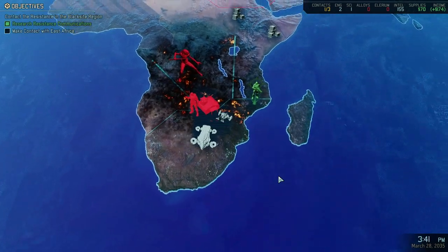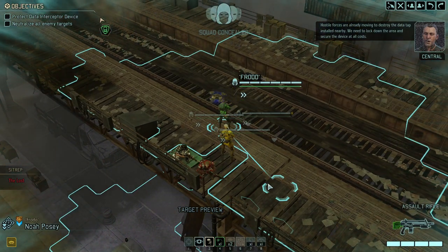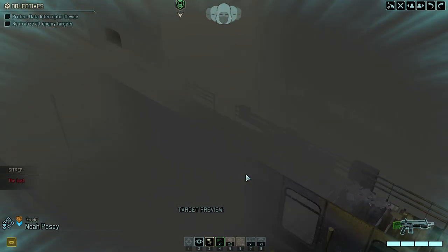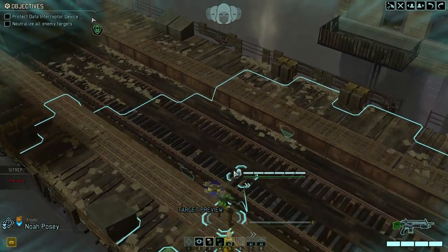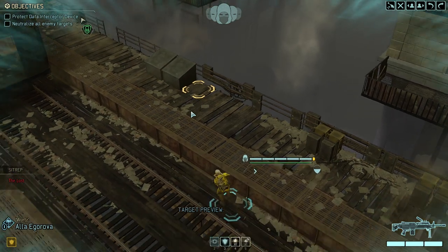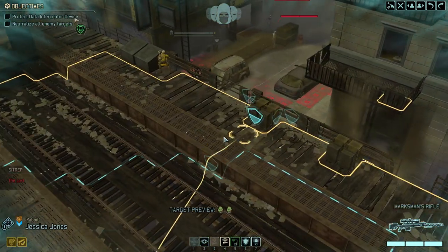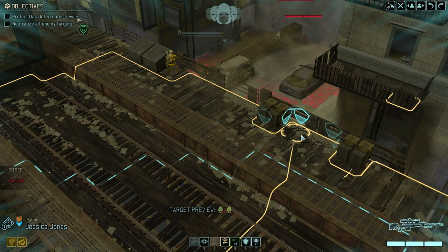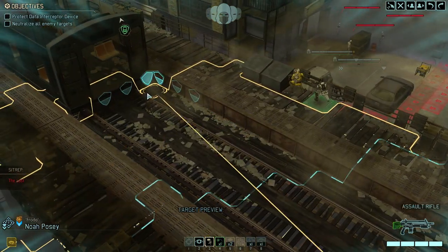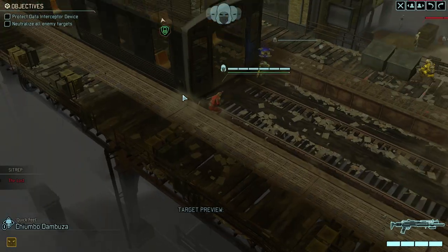One thing we could do is research the Lost corpses, which gives us the Lure — you guys wanted to see it and we're going to show it. First things first, we move up and there are already a couple of Lost. We push relatively far — Jessica Rabbit here, Frodo over there, and Quick Feet moves up too. Decent first-round positioning.